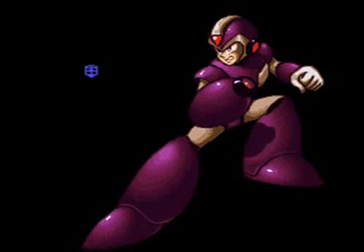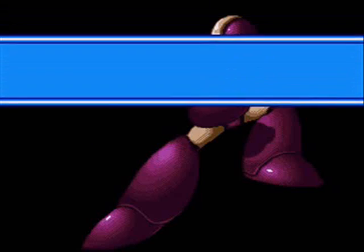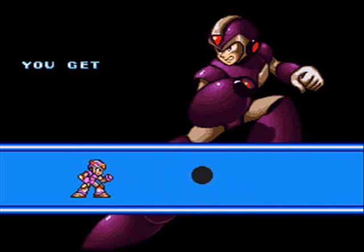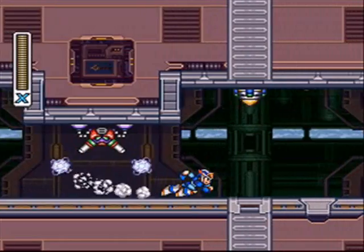Anyway, by defeating Gravity Beetle, we get this gravity wave bubble thing. Anything on screen gets pretty much sucked in and destroyed, I believe. It's pretty damn useful — it's a gravity well. If you supercharge it, you can lift enemies off the ground and off the screen.